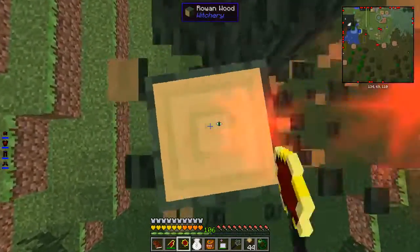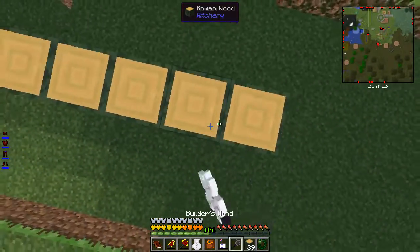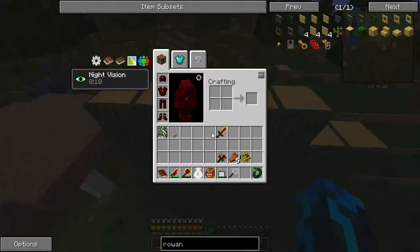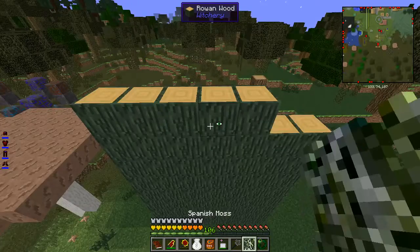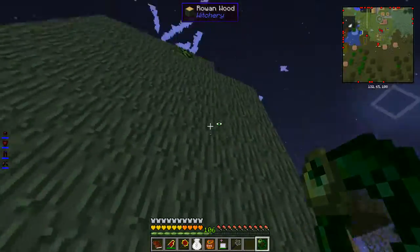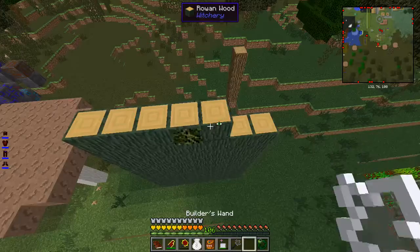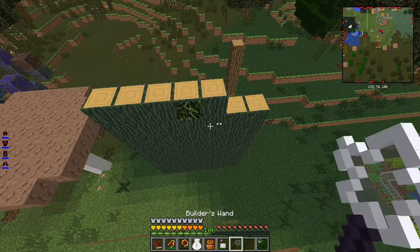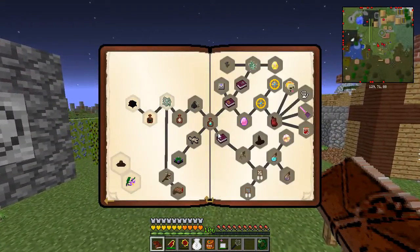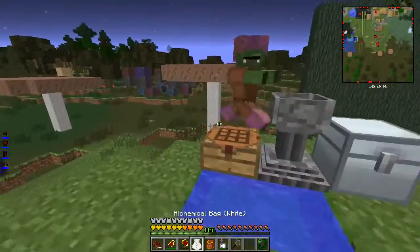I'll just do this and build - no, I don't want to build this way. I guess I'm gonna have to do this. I could have done it the other way around as well, but why? I hope you work with my harvest goddess band. That one will grow. But to start we need to get ember moss.